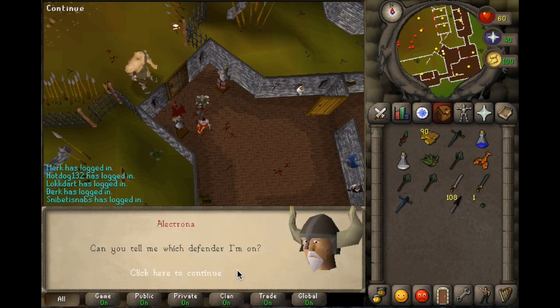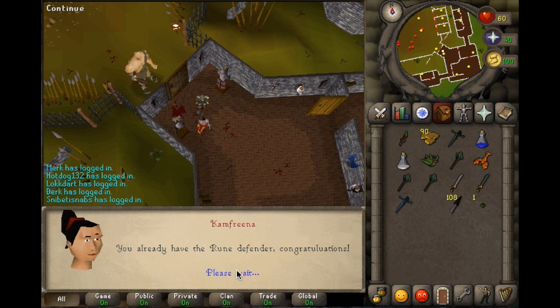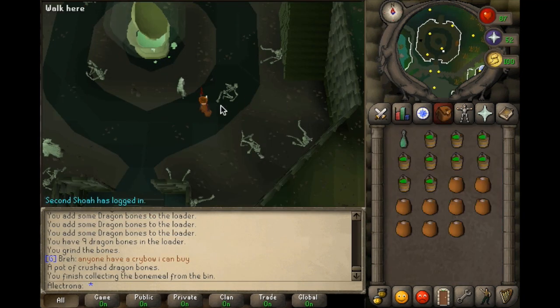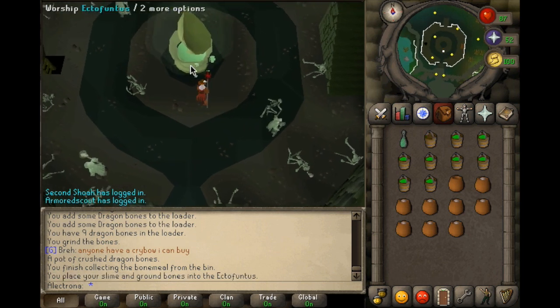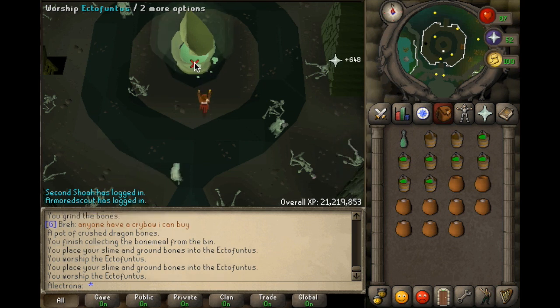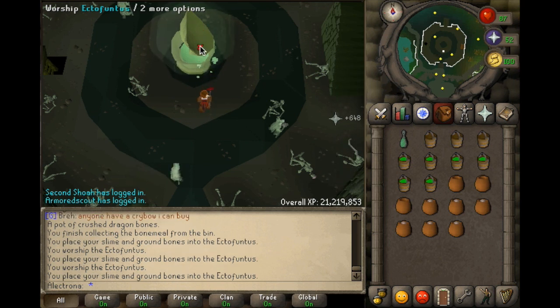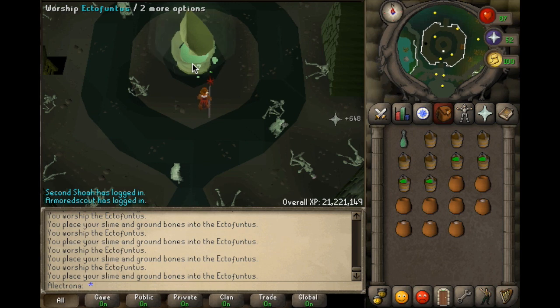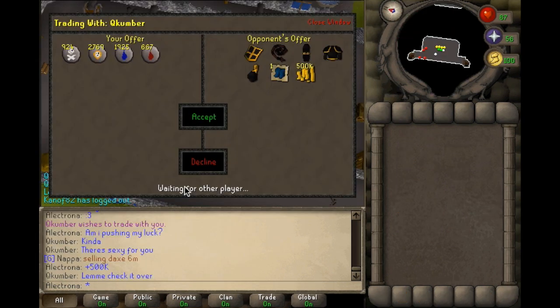Now I'm at the ecto and I'm training prayer right now. I've managed to get up to 52 prayer. Hopefully I can continue this and maybe get 60 or 70 — I don't have the bones for it right now but I can either buy them, go farm dragons, wyverns, or whatnot. We'll see.